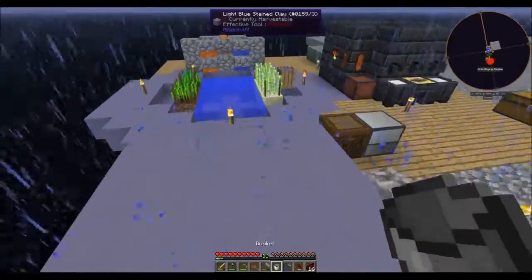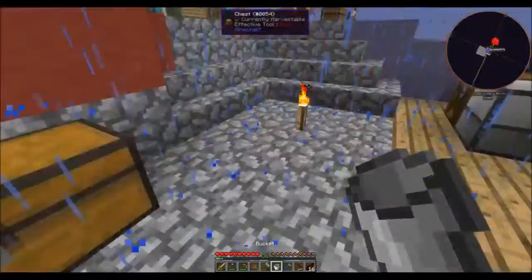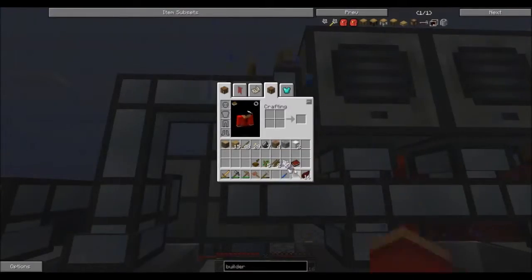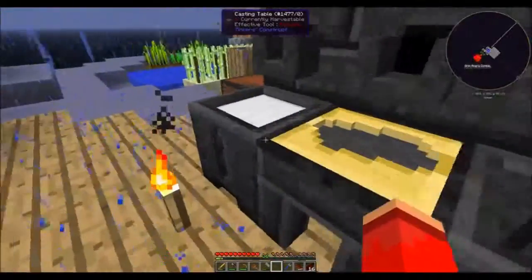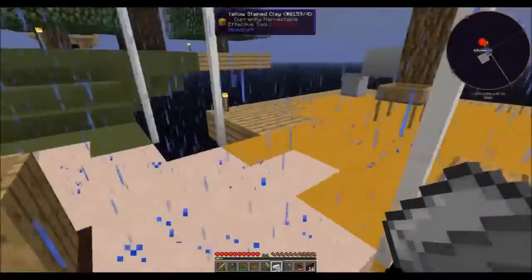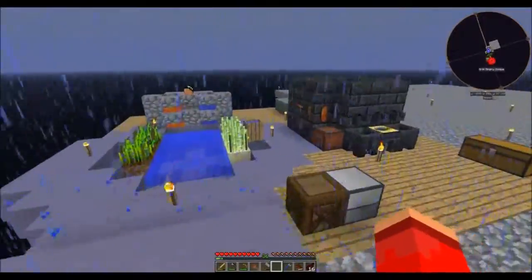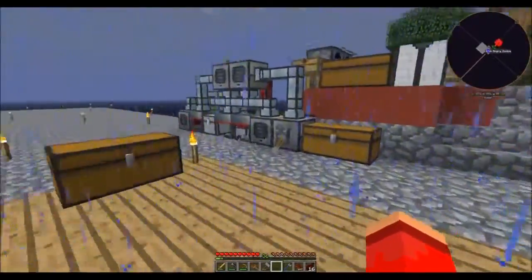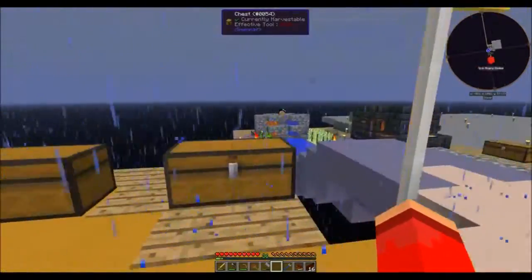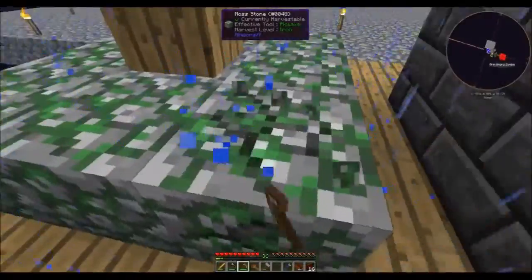Let's get the water in the igneous extruders — some water for you, and some water for you. Awesome, and we have tons of iron. I had to do a bit of resource grinding to finish this — I'm in a severe shortage for copper, so it'll be nice to have this thing up and running finally. While we're waiting on the lava, let's get our mossy cobblestone done — this is something we've been waiting on for a long time.